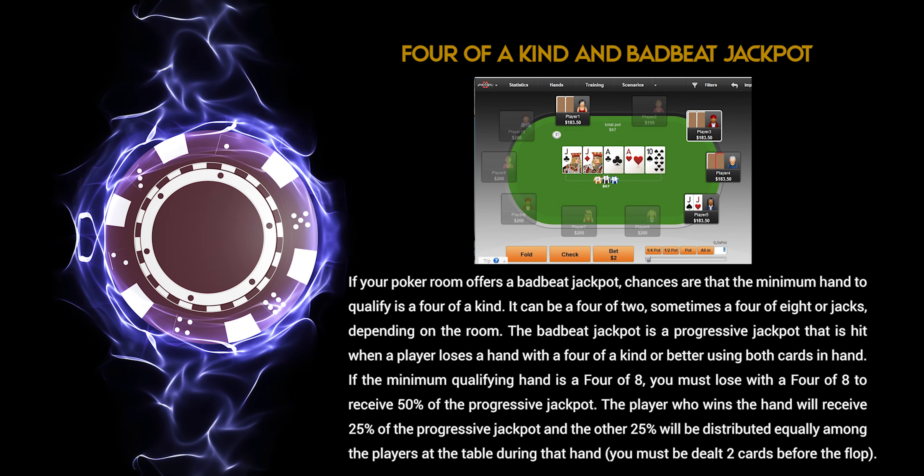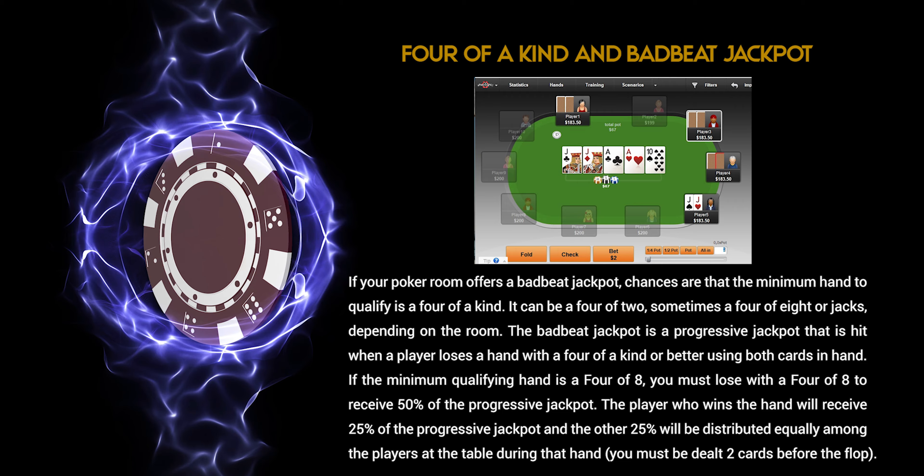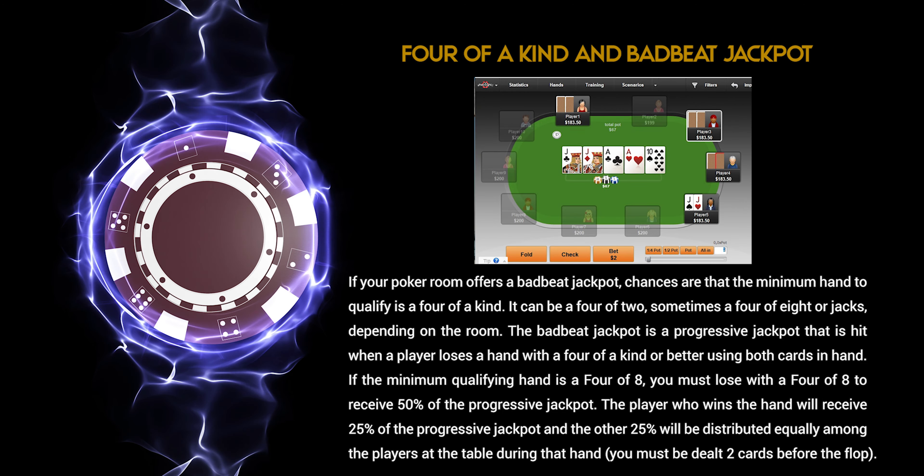If the minimum qualifying hand is four eights, you must lose with four eights to receive 50% of the progressive jackpot. The player who wins the hand receives 25% of the progressive jackpot, and the other 25% is distributed equally among the other players at the table during that hand. You must be dealt two cards before the flop to qualify.